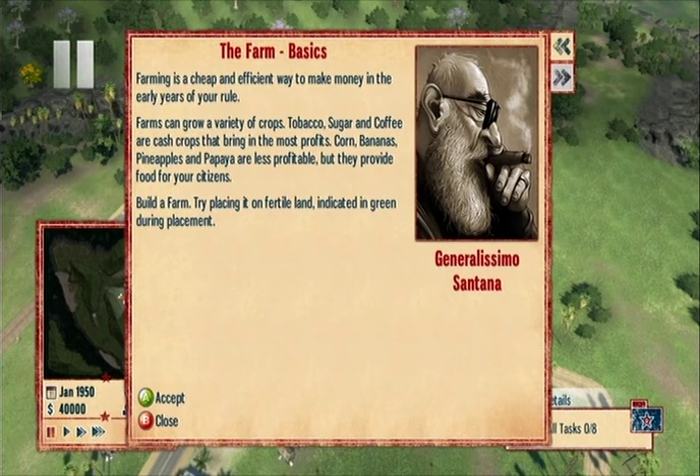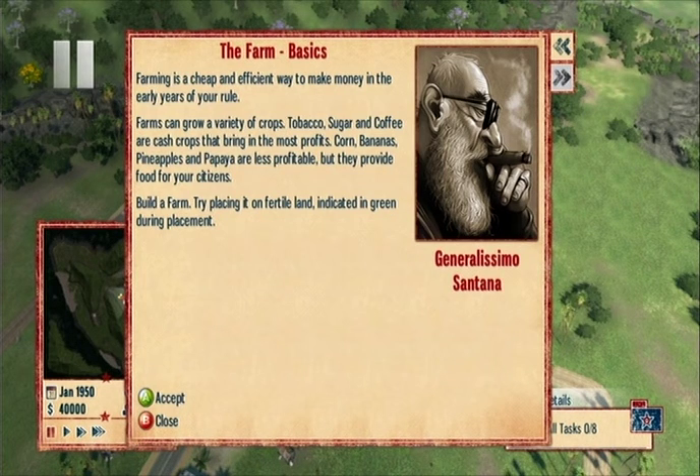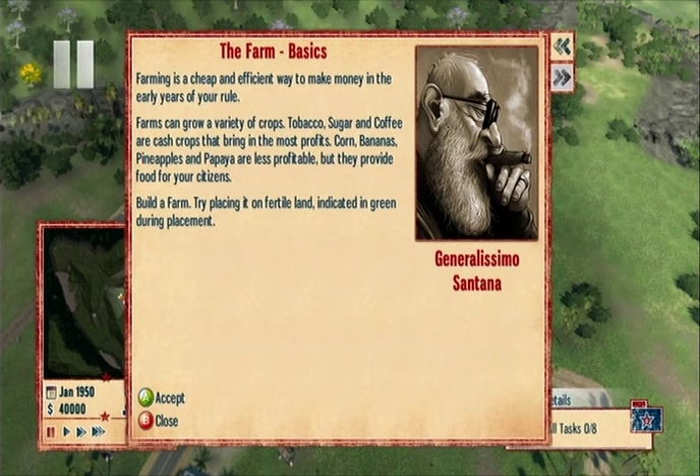These are money farms. Farms can grow a variety of crops. Tobacco, sugar, and coffee are cash crops — they bring in the most profit. Corn, bananas, pineapples, and papaya are less profitable, but people eat them.